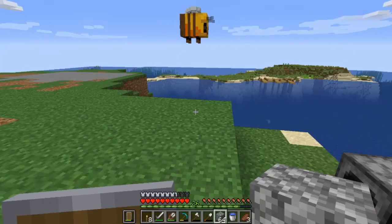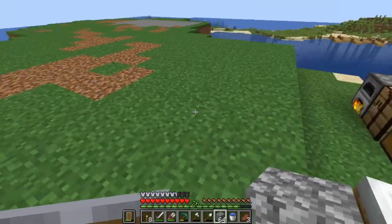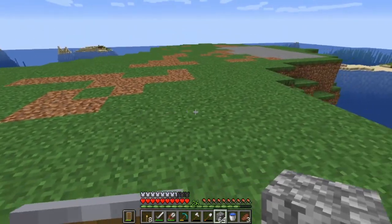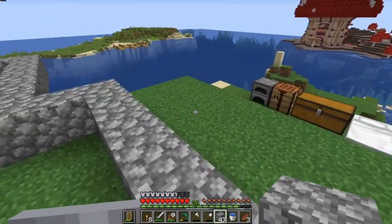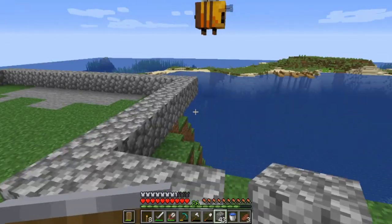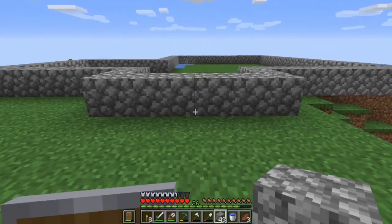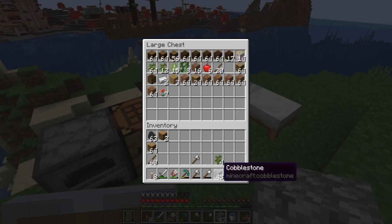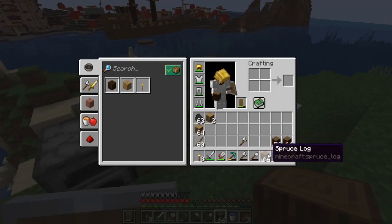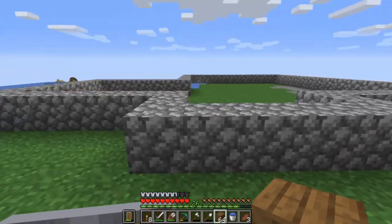Now it's time to get rid of all this dirt, flatten this place out a little bit. Now we're going to start working on the actual size of the building — I've got to figure out where I want this thing to line up. This is going to be the general layout of the house. It's going to be a scary haunted house so we've got to do a lot of different things to make this scary, but for right now we're just going to build up the skeleton of it.